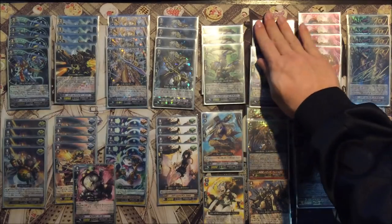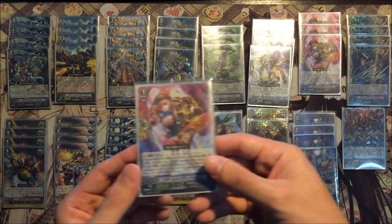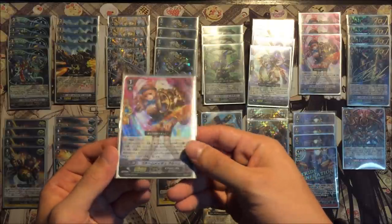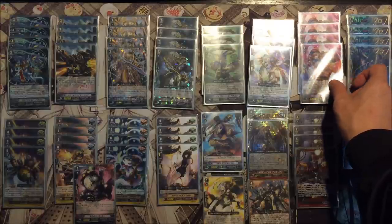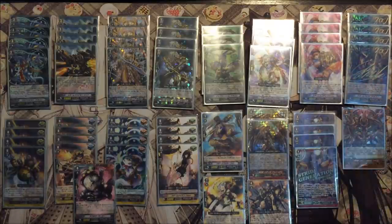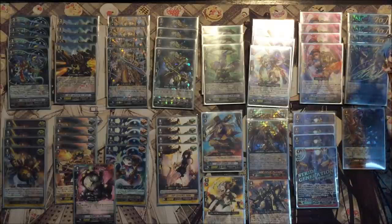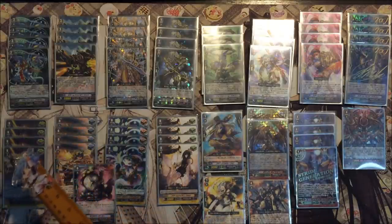Next is 4 copies of the perfect guards — a very beautiful card. And 4 copies of Strike Helper. When this card is called to the rearguard circle, you can search for Chrono Jet, and this card also helps you to discard for your stride. Since this is a stride deck, gotta play it. 4 copies of the heal triggers.